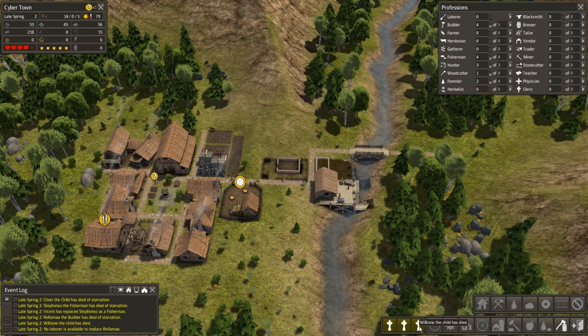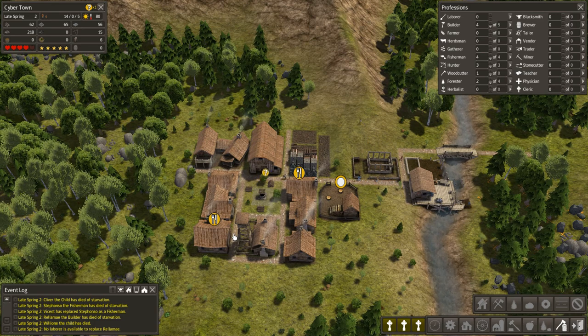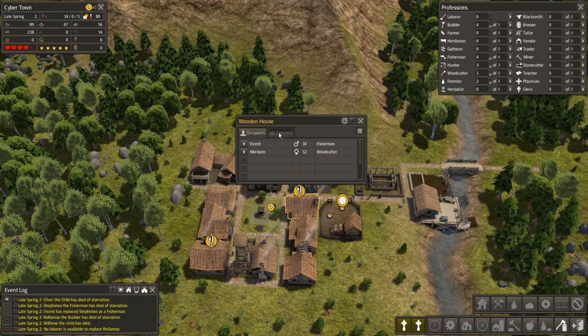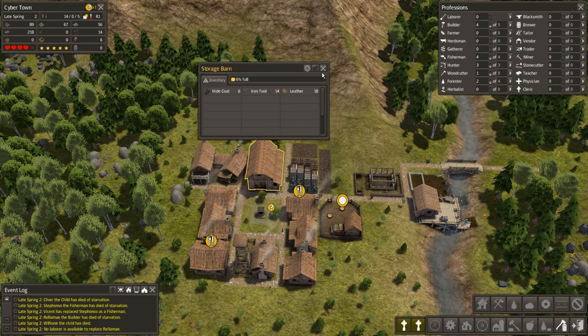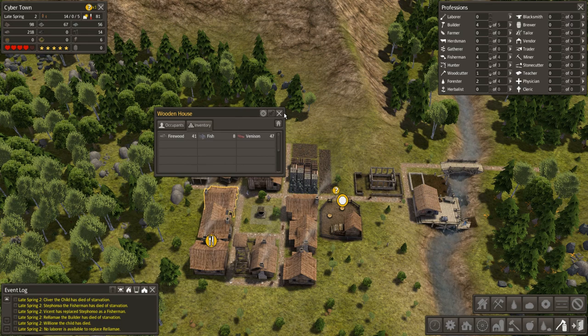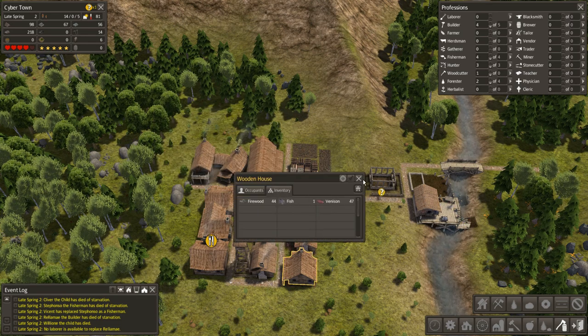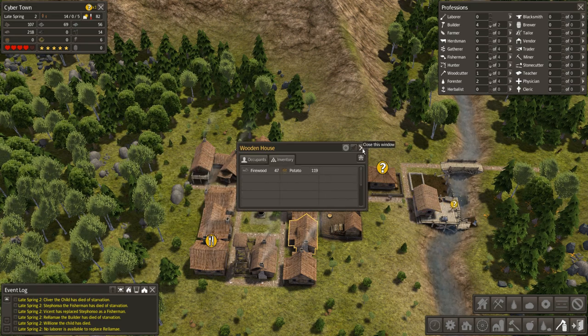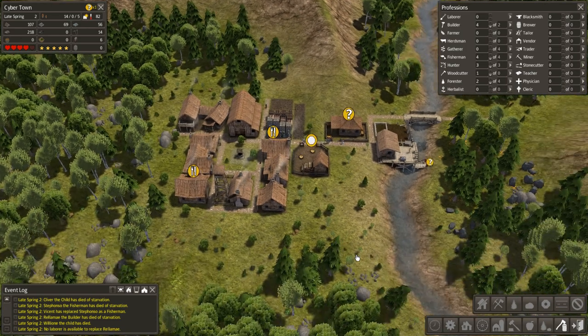The child has died - starvation. Well, I guess I'm going to need a cemetery now. You know why? Because this jackass took all the food - that's why you guys are hungry, go raid his house or something. These guys have plenty of food. I really wish they didn't steal all the food - at one point I think they had like 400 potatoes. That's a lot of potatoes for one family.